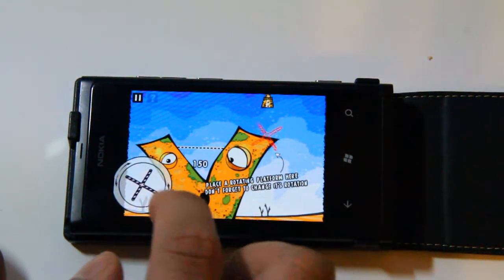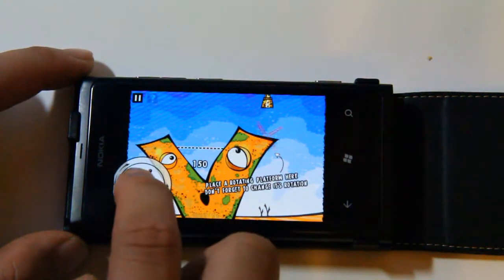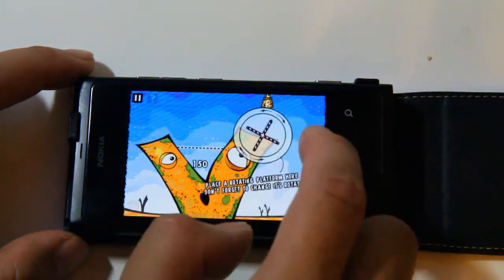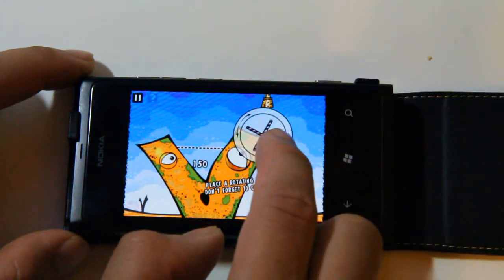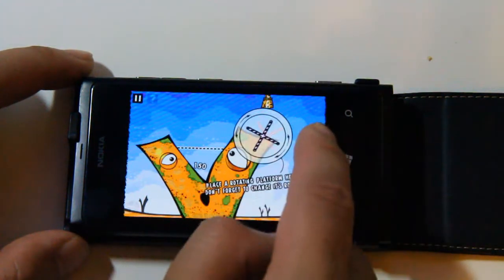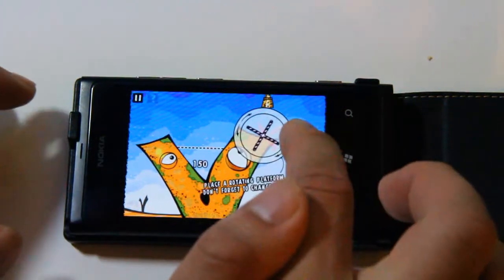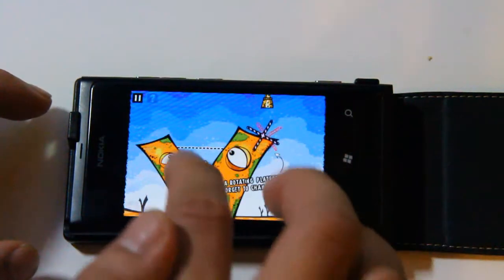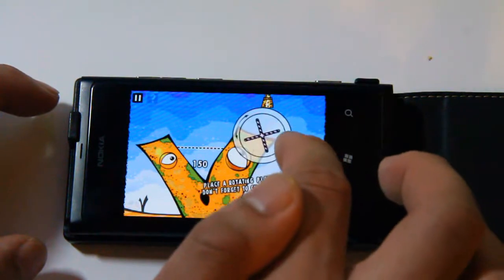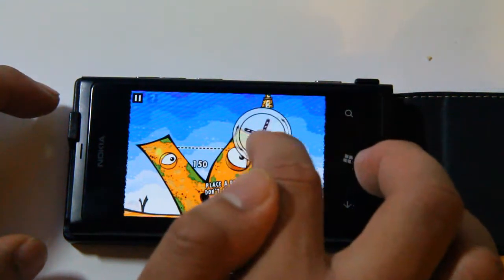So now in this one, we have a spinning wheel — well, not a wheel, like an X thing. Not only do you have to get this at the right position, it also has to spin in the right direction and the right point. You can see that there's a hint telling you it should be spinning the other way.